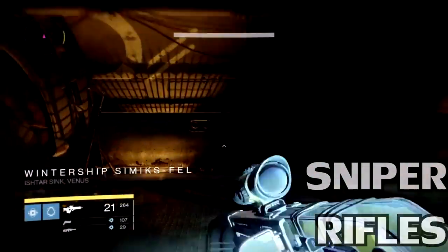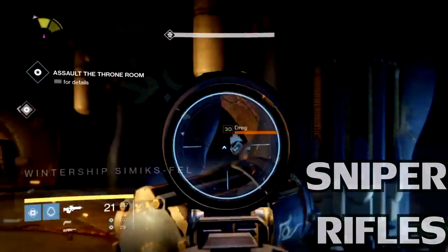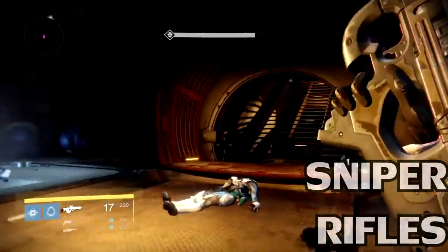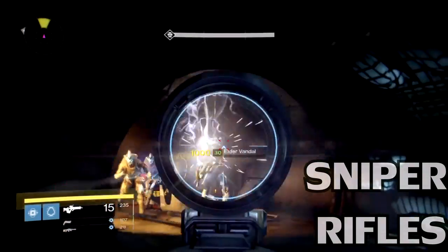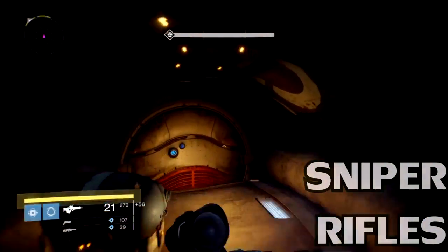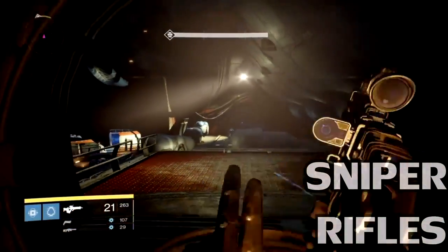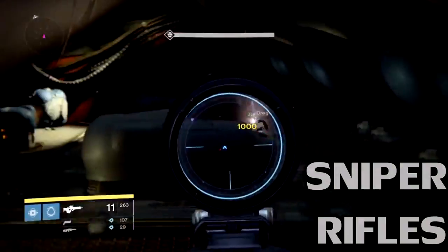There are some changes to sniper rifles as well, though they're not as huge as you might think. The goal is that they're optimal at long range and difficult to use at medium to short range, rewarding precision shots. The main change is that the Final Round perk on sniper rifles now only buffs precision damage, not base damage — and this change only affects Final Round when combined with sniper rifles. On every other weapon Final Round stays the same. So no more one-shotting full-health players in Trials of Osiris or Iron Banner.